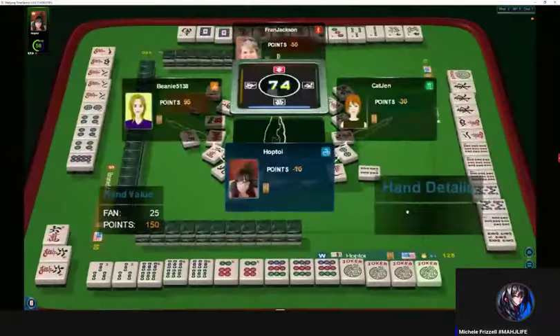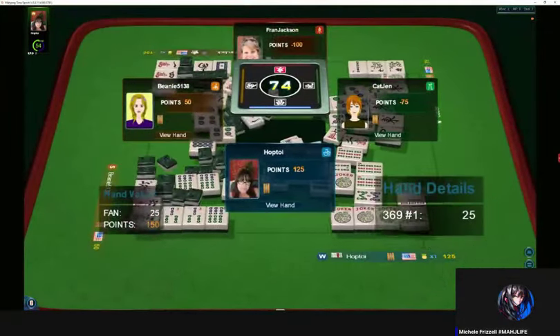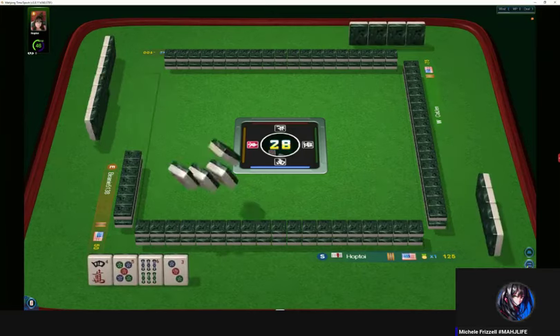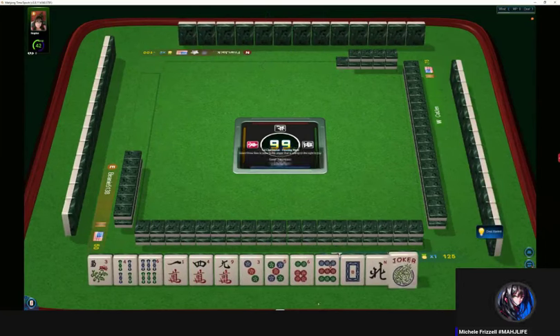We had an empty road ahead of us with three, six, nine. Next game — we're in the third deal. We'll see if we can keep the lead. We have a widespread, so we're going to look for like numbers.